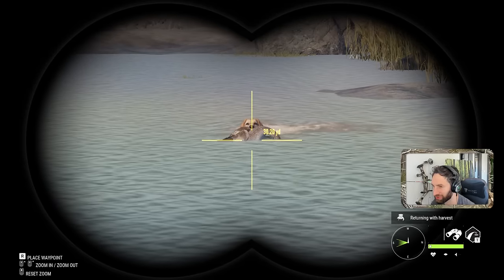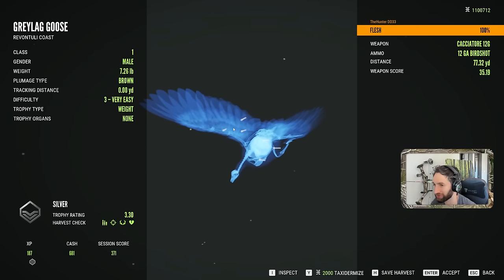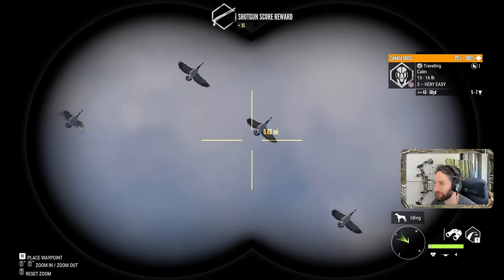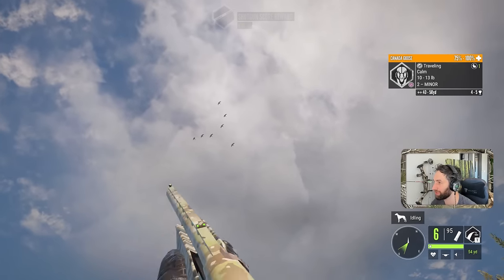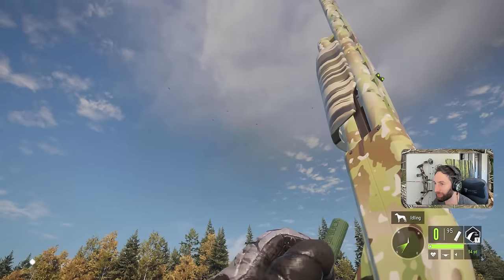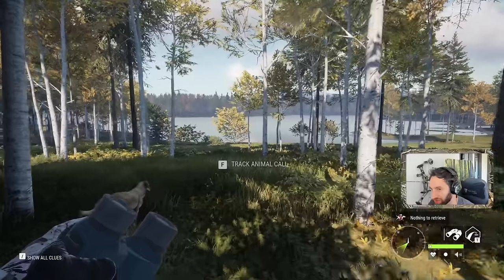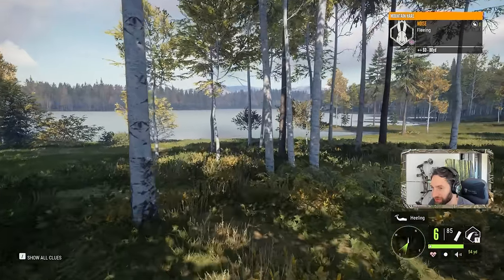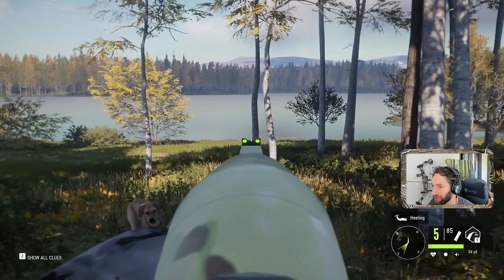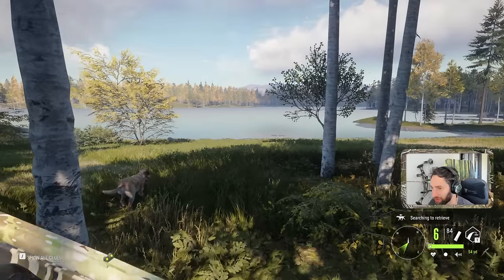I'm actually excited to take Chase out for some pheasant as well. 77 yard shot — that time the shot pattern worked really good. I hear something — a whole flock of geese right above us. They're close, only 50 yards out. Let's see if he can find it. He's trying hard. We got a rabbit out there — we could actually go for that and have him fetch it up.